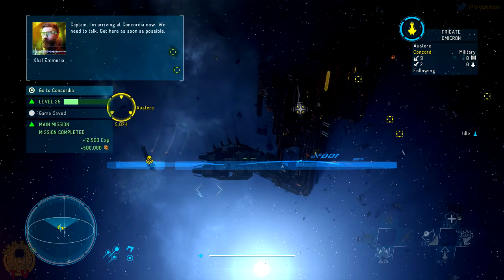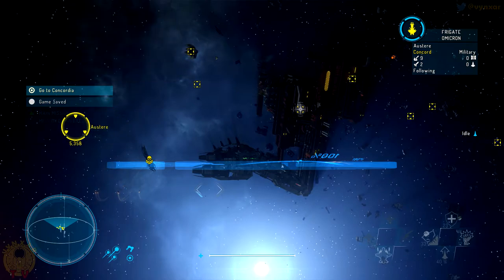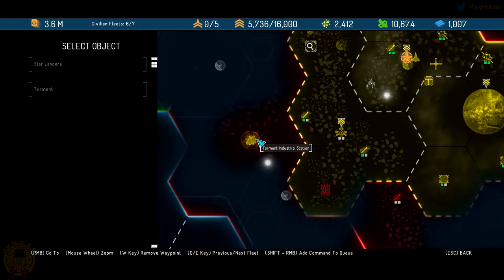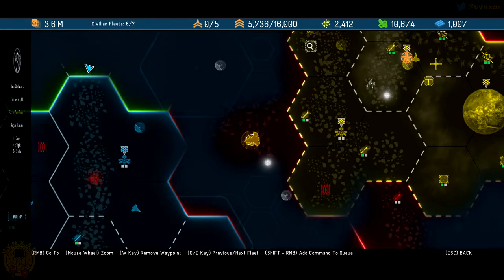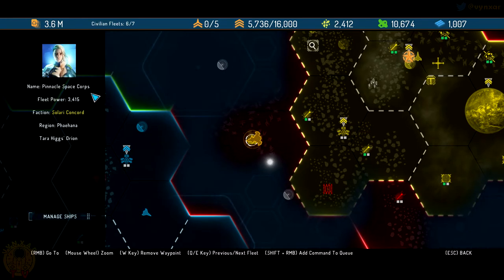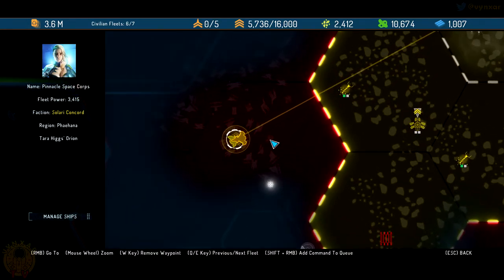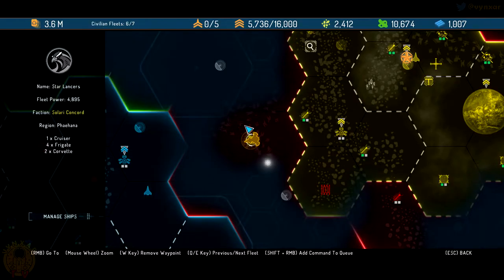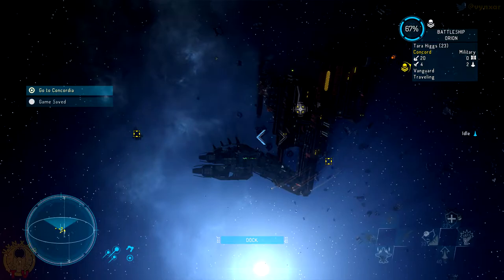We need to talk — get here as soon as possible. We'll do that but I've got a bunch of stations to capture. What's that ship? It's Tara Hex — is she part of the fleet or defending the place? There's another fleet here — the Pinnacle Space Corp — yes, it is mine. There's just Tara Hex remaining. I'm going to ask her to join and merge with the other fleet. She's level 23, quite dangerous.